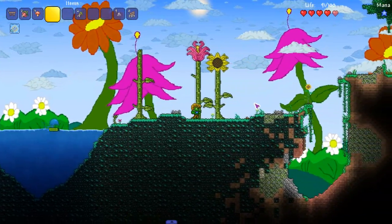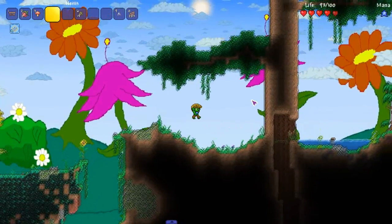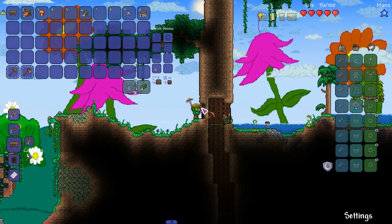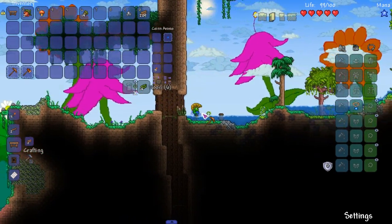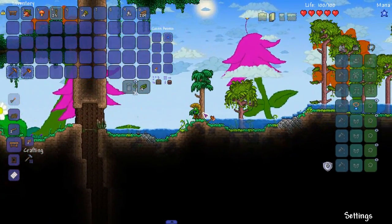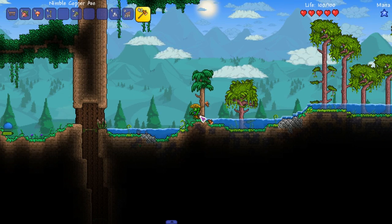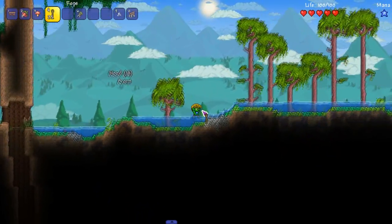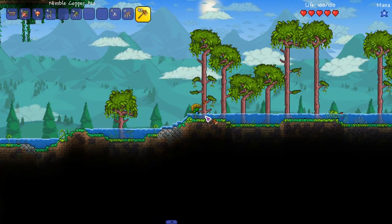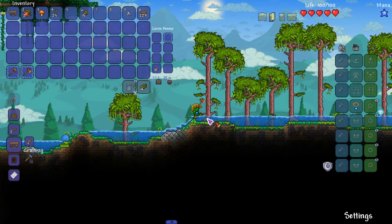Let's head over here — this is actually exactly what we need. We still need acorns. I think it was 20. Let's keep on breaking down trees. We need a living wood tree and we got one — that's very good. Let's cut down some bigger trees. I don't care what type of wood, just give me acorns.